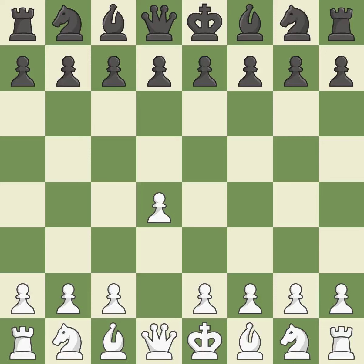Opening with the Queen's Pawn, the move d5 establishes control over the e4 square, frees up the light-squared bishop, and builds a presence in the center.